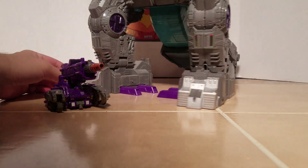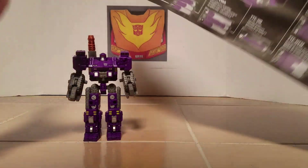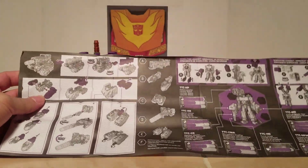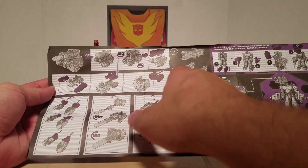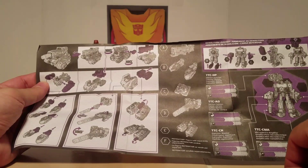Here is Trypticon and his two henchmen, showing how they compare in vehicle mode compared to Trypticon. Now we'll look at the directions. The back of the instructions tells you to take Brunt apart into six different sections: the tank, you take the arms off to make the B pieces; C is the backpack; D is the main body with the barrel; E is the hip with the legs; and A is the two legs put together.